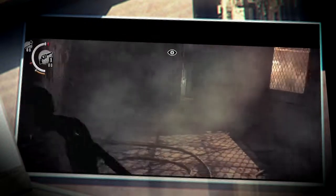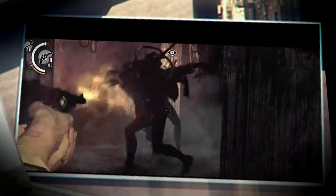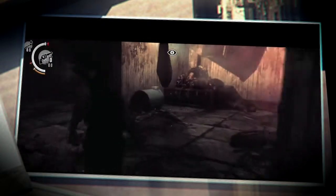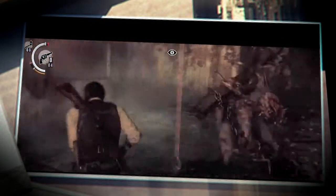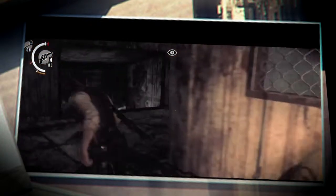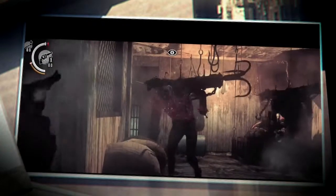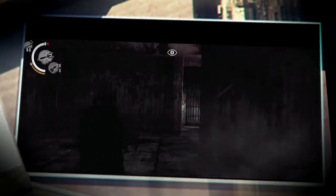Halfway during the development of Resident Evil 2, the plot and the design of it was scrapped and redesigned. Leon remained the same, however before the redesign it was a different girl who had nothing to do with being Chris Redfield's sister.